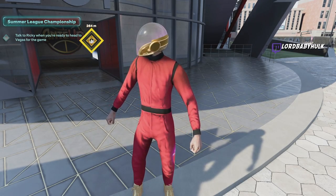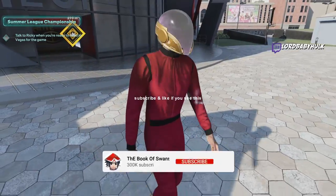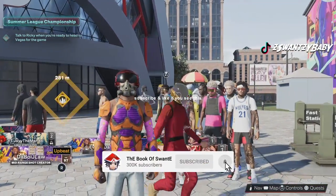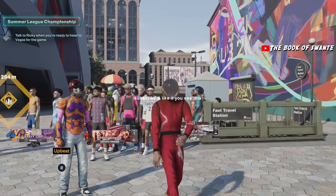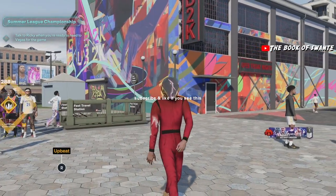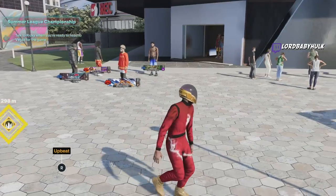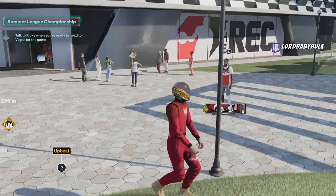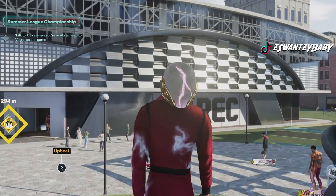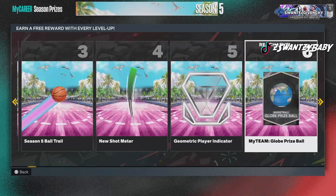Hey, it's the ISO guy, Sensei — the greatest duke in existence. Your boy is gonna show you the best dribble moves in Season 5 for big guards and little guards. I'm gonna review the moves so you don't have to do it yourself. I'll also show you the best settings and the best badges to use in Season 5. Now look, here are the new rewards.